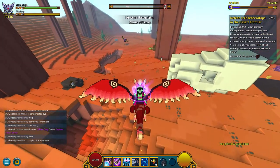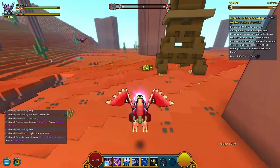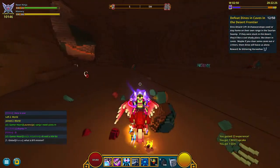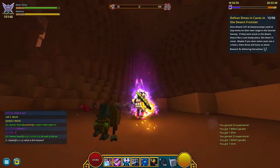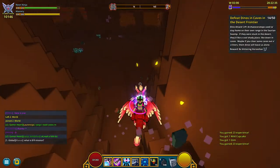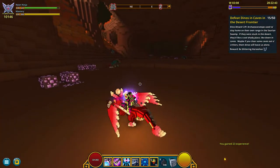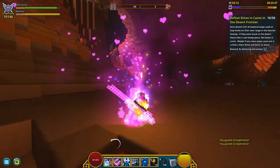Dragon coins are useful if you are crafting dragons. It took me around 1 hour to find them and it was pretty laggy because many Trovians are searching for them. The second quest is to defeat the dinos in the caves in Desert Frontier. My tip is to simply find a huge cave and run around killing them — they mostly respawn. It kind of reminds me of the Deep Charge questline with the robots, so not very original.